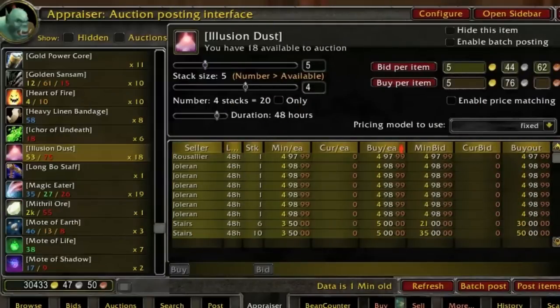Jonathan Cannons here from Massive Gold Blueprint with another pipeline of the day gold making tip for you. Today I'm looking at illusion dust. Illusion dust is a fairly decent moving quantity level enchanting material from old world pre-level sixty times.